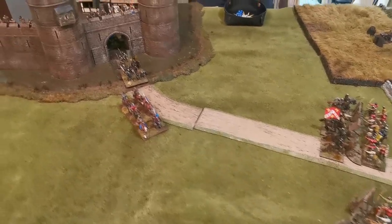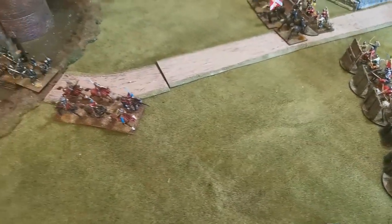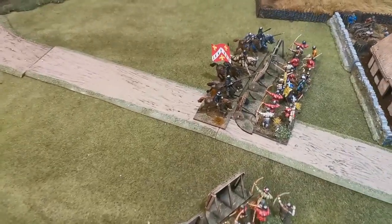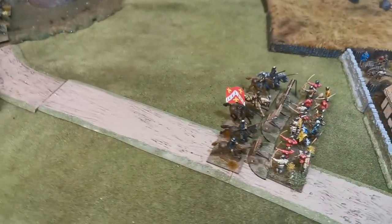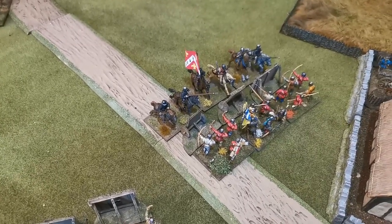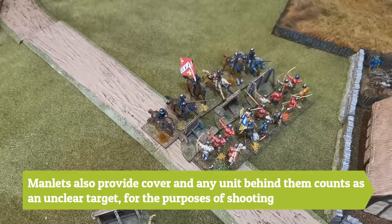Robin talks through what happened: the first unit of light cavalry tried to charge the cannon but only got one order off and just came out of the gate, misjudging the distance. However, the other light cavalry unit steamed out and got a charge off into the mantlets. Robin failed all his stand and shoot rolls, so it's straight into contact early. The mantlets are attached to that unit but will be destroyed if the unit is forced back and Robin pursues.